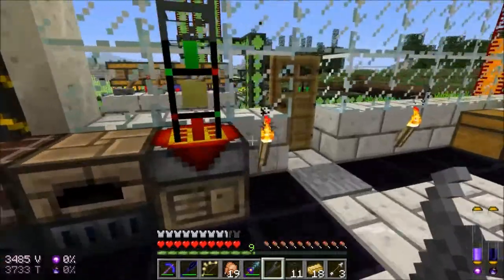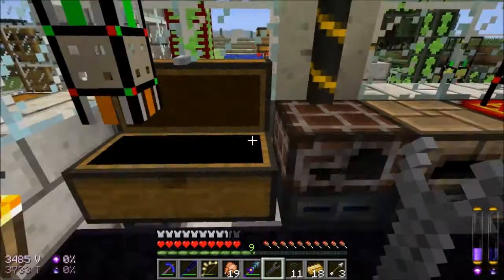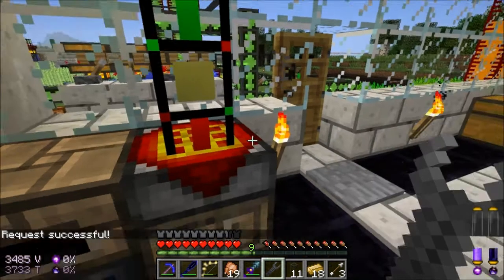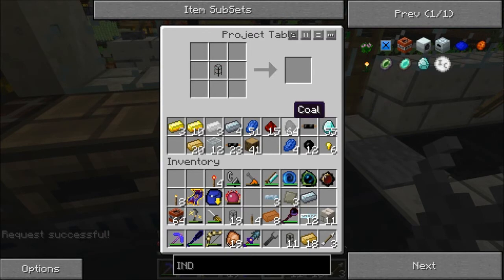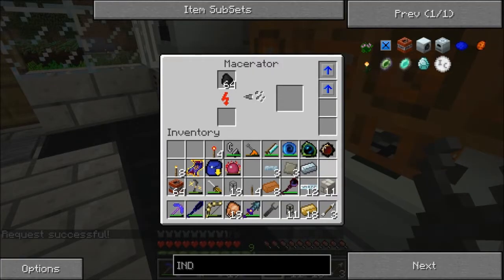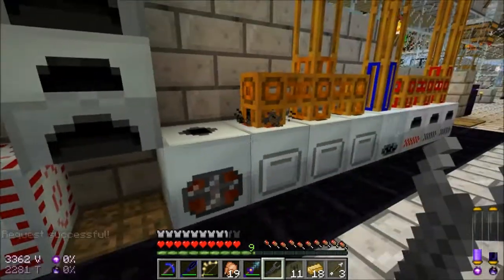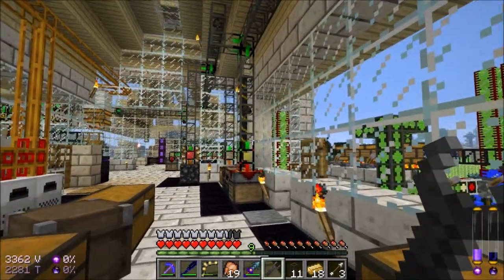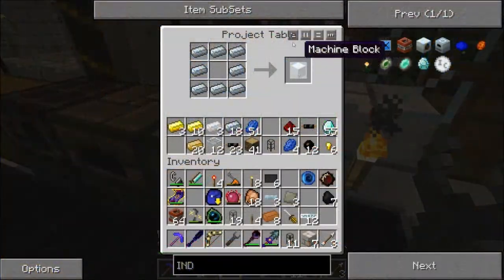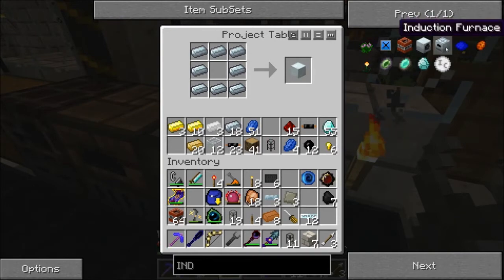I need to make more of the other one — the carbon plating. So I need a bunch of coal. This goes in a macerator and I'm just gonna wait till it's done. I'm gonna go ahead and convert my furnaces to induction furnaces.